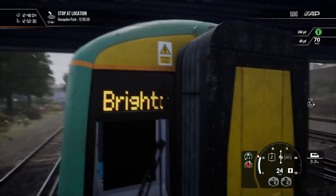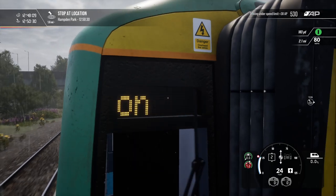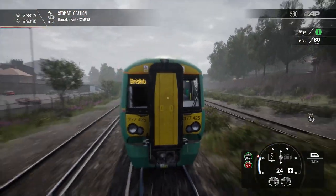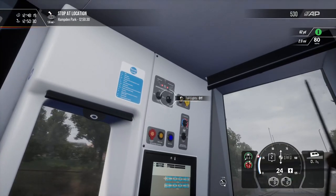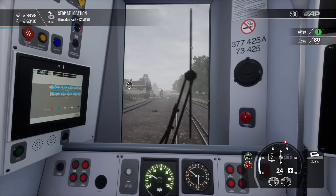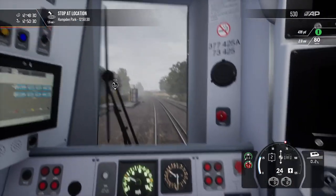Brighton is where we're headed, that's showing correctly. I love how there's water on the destination display as well — it looks quite good. Oh, I didn't turn on the headlights, I should probably do that. Day running — yeah, that looks good enough. Oh there's a train wash there, and we can actually speed up.